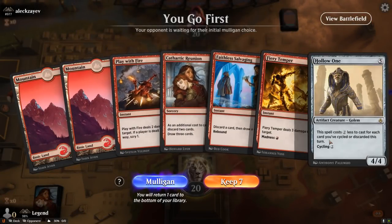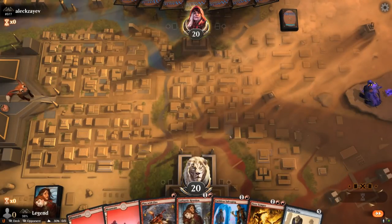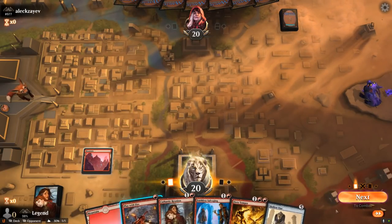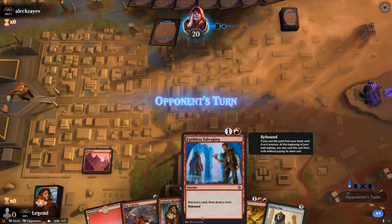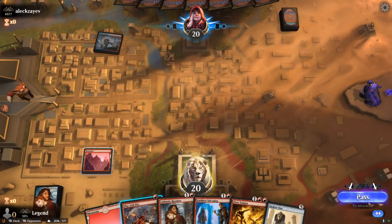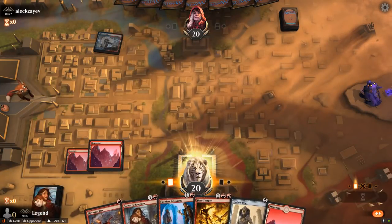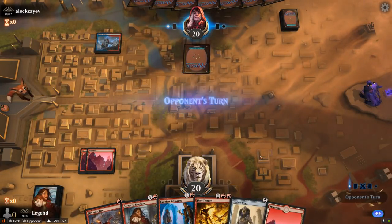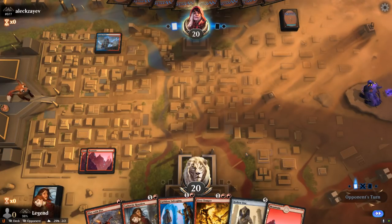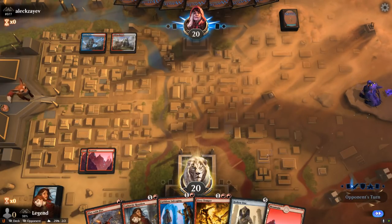We're on the play with a keepable hand. Turn 1 we can interact with Play With Fire, turn 2 set up Salvaging so turn 3 we can cast a free Hollow One with Reunion after casting the rebound Salvaging, with maybe a Fiery Temper for 1 mana thrown in the mix. We'll pass — spawning blue-red, maybe a Jeskai control deck.